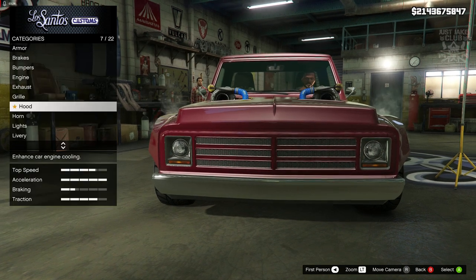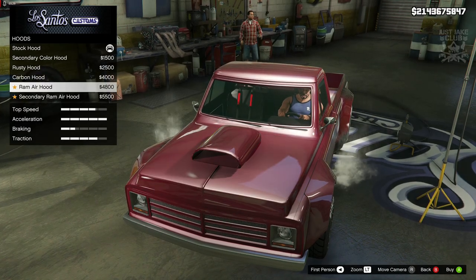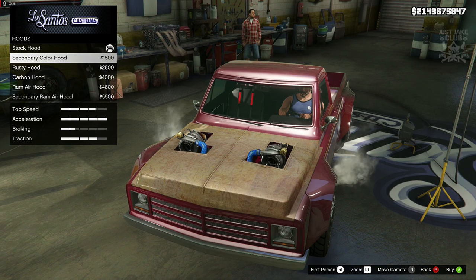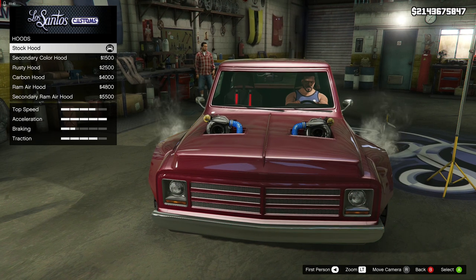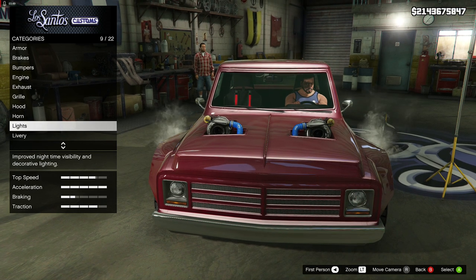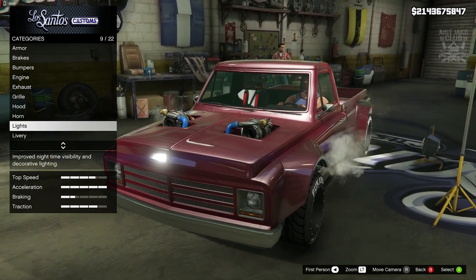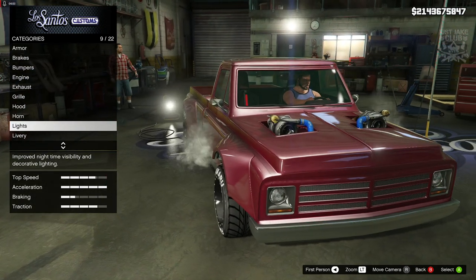I'm going to go with the primary grill. Moving on to the hood, we get the secondary hood, the rusted hood, the carbon hood, the ram air hood, and the secondary ram air hood. Not many options, and the options we get are pretty weak. I think the stock hood looks the best, so I'm going to stay stock. I'm really disappointed with the lack of customization on this vehicle in particular — I thought this was going to be one of those vehicles where you can mod the hell out of it, and that really isn't the case at all.